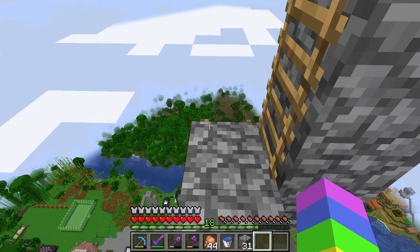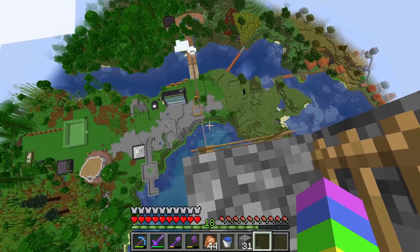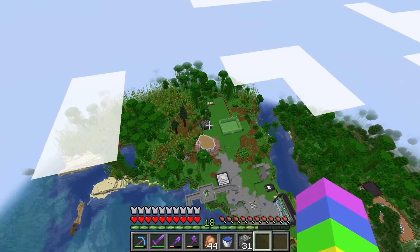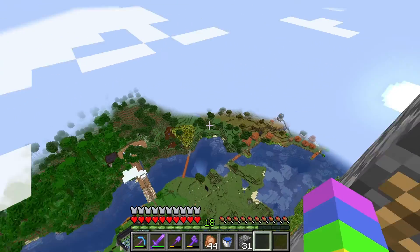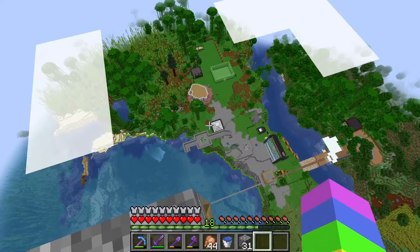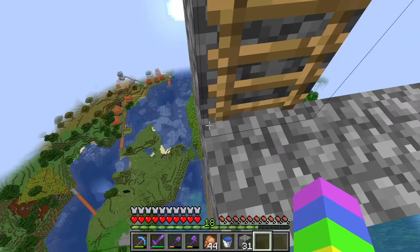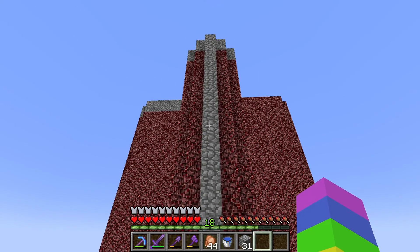Once we get to the top here, there's kind of like - it's a really long way up. But yeah, it's kind of like an overview of my world, because obviously there's my village, my wheat field, my house, sugarcane farm, pretty much everything that we've seen. And up here is the most ugly gunpowder farm ever.